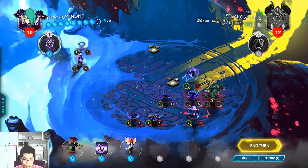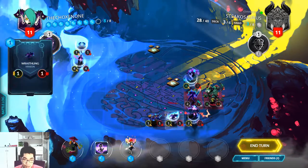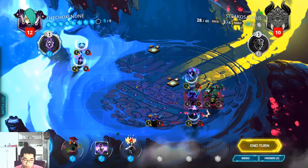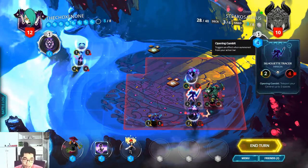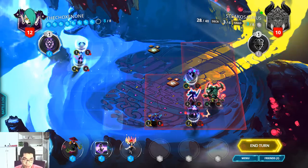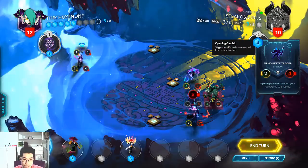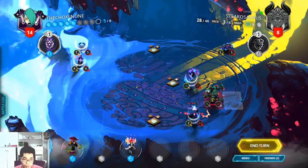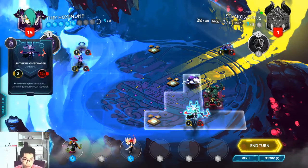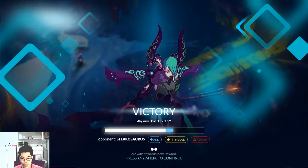He takes 2 more damage and I will use... he will die already. He will take 2 more damage and then this guy will kill him. He won't really kill him, but I can finish him off with my General. I can hit him with that, but this works as well. If it works, then it works.